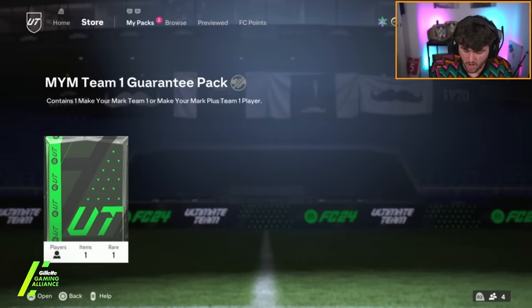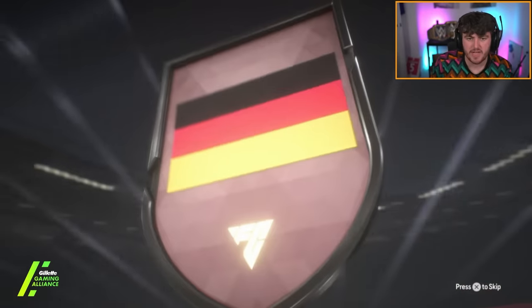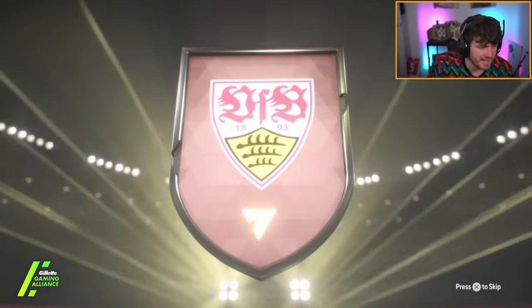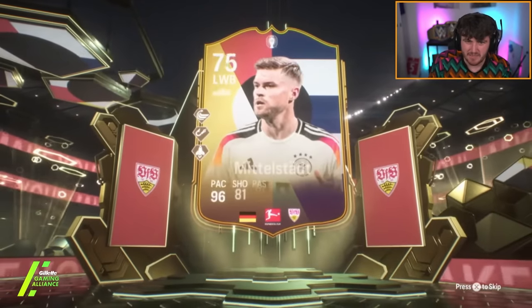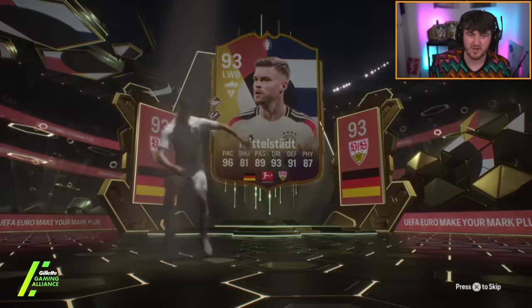Next guaranteed Make Your Mark card for Nathan. Let's see what we get. We get ourselves another Euros card - it's going to be German left wing back. You know the story already. It is Maximilian Mittelstadt, who is a baller, but sadly not a good card to get.